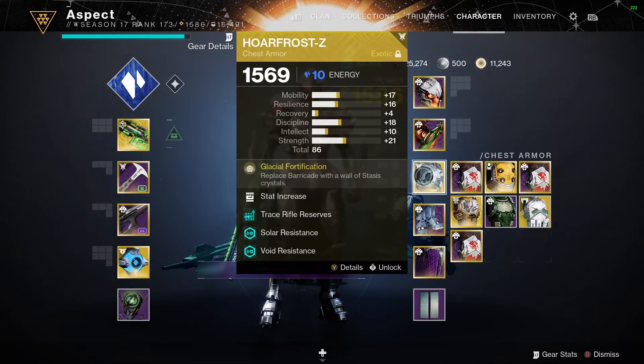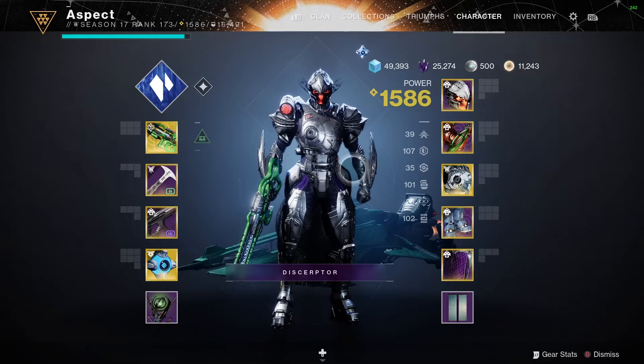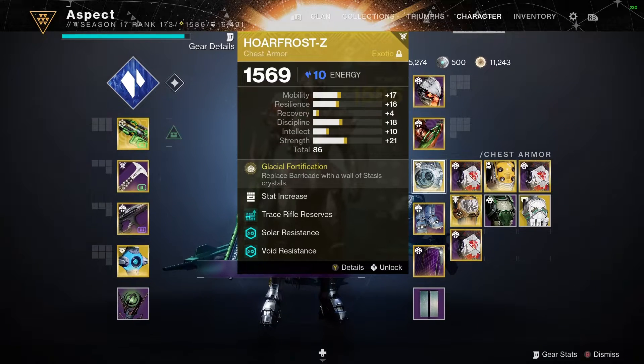The exotic I'm pairing with Aegis is the Hoarfrost-Z. The reason why I've chosen this is because it's quite fun and pretty good. For Titans on Behemoth, the only way to get stasis shards is to actually destroy stasis crystals, and this is a great exotic for that since your barricade is just a big wall of stasis crystals. I didn't go for Icefall Mantle because I like the movement on Behemoth with the melee, and I like being mobile with Aegis — Icefall kind of prevents that.